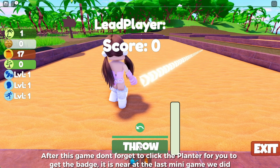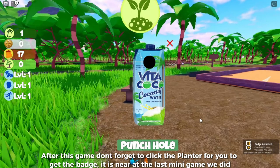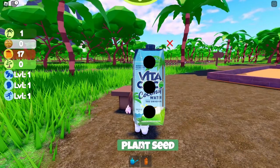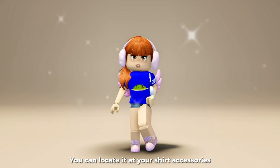After this game, don't forget to click the planter to get the badge — it is near the last mini game we did. This is what the item looks like: it's a limited edition t-shirt. You can locate it in your shirt accessories.